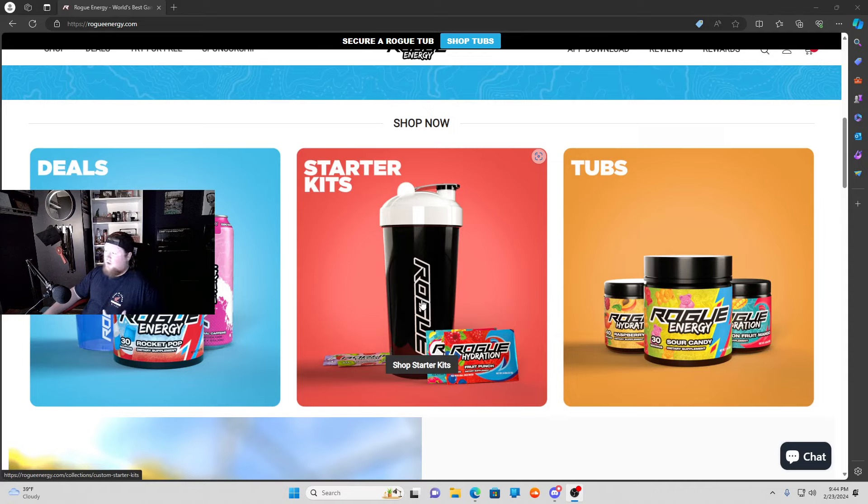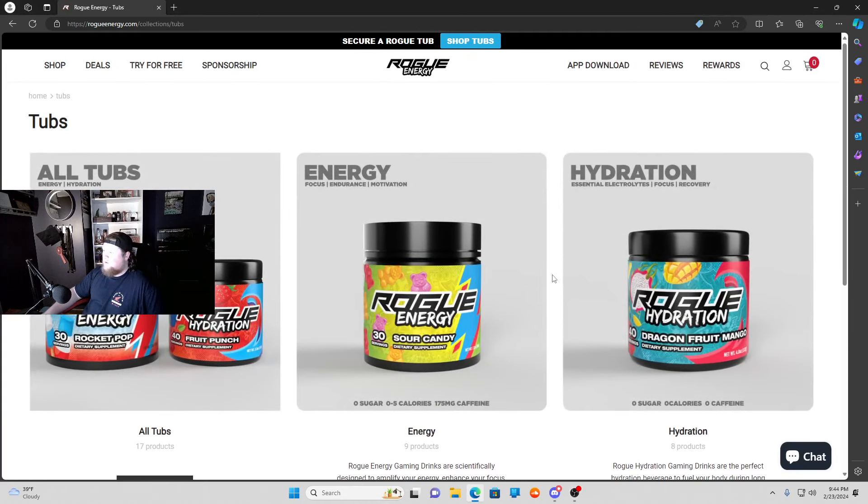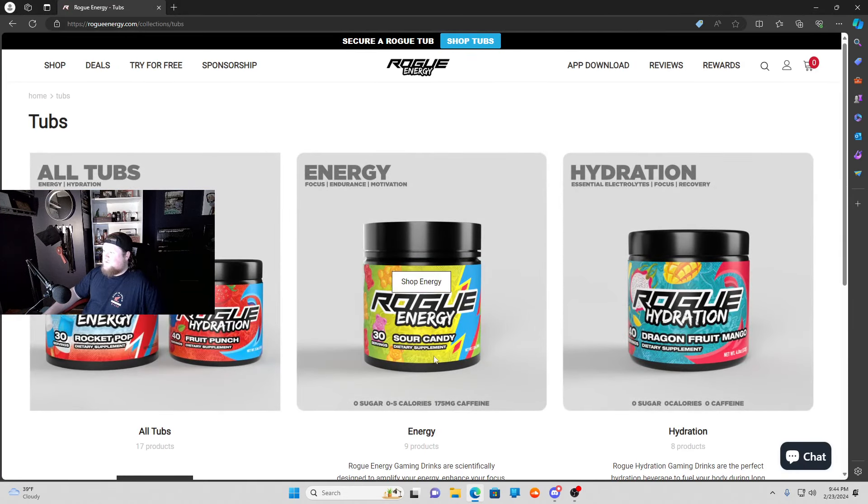That's what I did, I recommend it, it's a really good way to go. If you want to just get a tub, you've got categories — you can go for energy, which is what I do, I went for gaming, or you guys could do hydration. They do have an app, I recommend you guys go check that out. If you guys do plan to make a purchase, make sure to use code Guardian and get that 10% off.